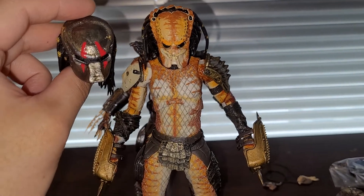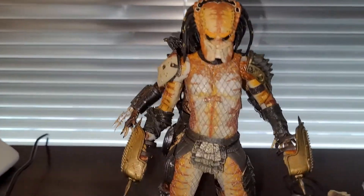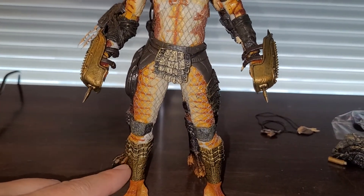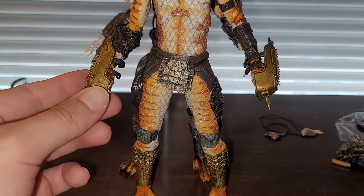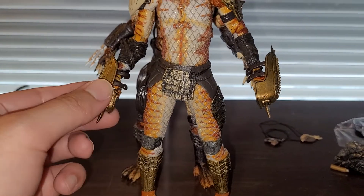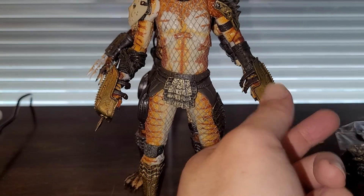So this is a concept, this is a work in progress. I was going to paint the gauntlet to match the armor, but then I realized his leg armor is already gold and the colors are very similar, so I probably don't need to. This thing already has a wash on it so I'll probably just leave it as is — it's not coming off very easily anyway.